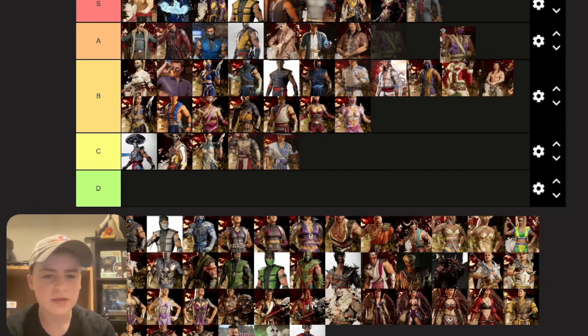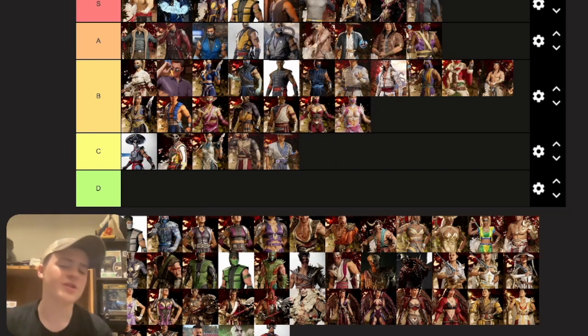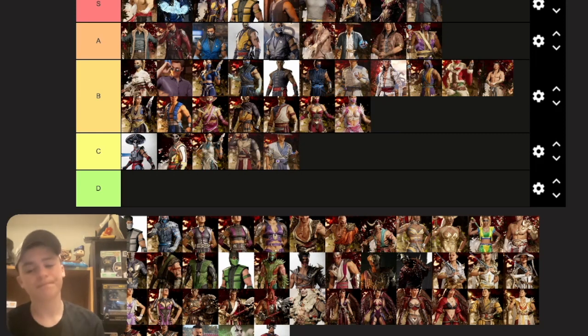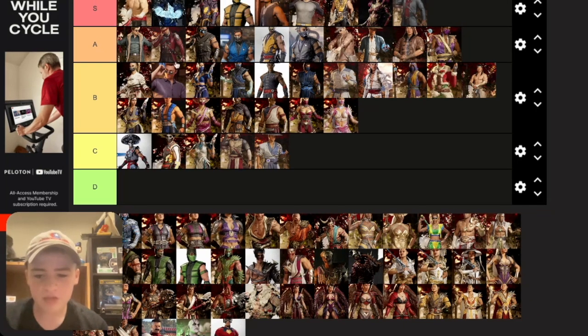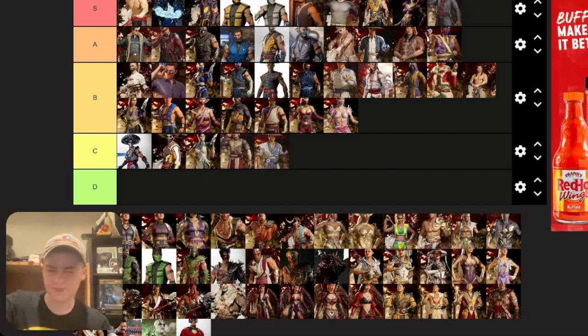Base Smoke — I love all the Lin Kuei skins, putting it right up there in A. I'm glad they've been treating Smoke right in this game. NetherRealm has done him so dirty — in MK9 he was really cool with the long hair, then he was a DLC triborg in MKX, and in MK11 Cyrax and Sector are there but not Smoke. Union of Light Smoke — the hooded one is not bad, I actually like it, putting it in B. The MK3 Smoke skins I love, putting them all together in A. Order of Darkness Smoke is in C only because the actual base palette hasn't dropped yet — only the ice one, which doesn't work as well.